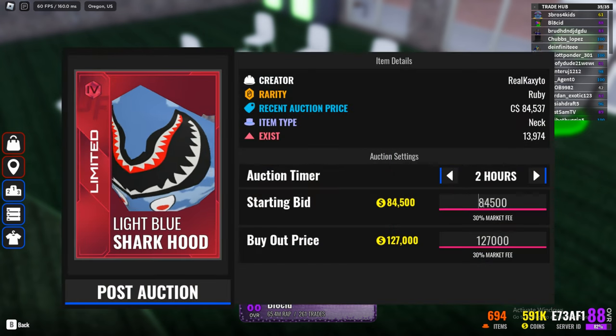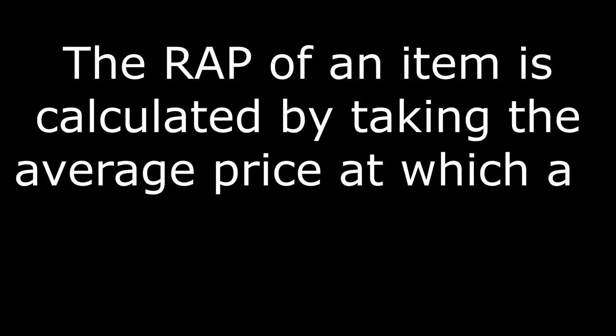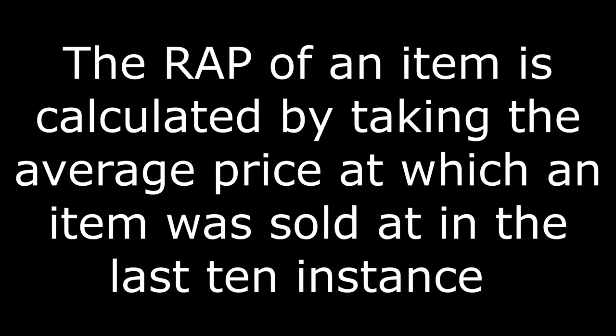When you've selected your item, you are given a set price which is the item's RAP. If you don't know what RAP is — RAP stands for Recent Auction Price. The RAP of an item is calculated by taking the average price at which an item was sold in the last 10 instances. Basically it just means the average sale price of an item. RAP is not a currency — you cannot buy stuff with it.